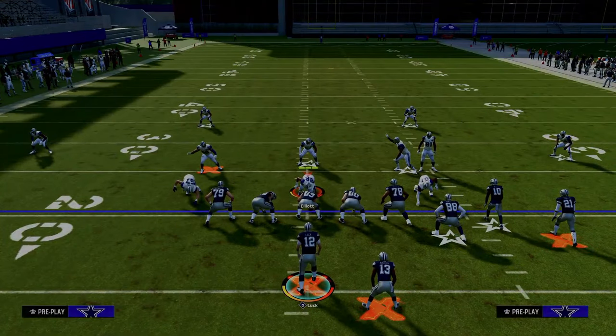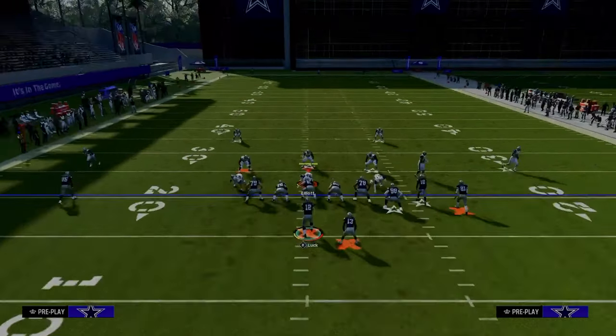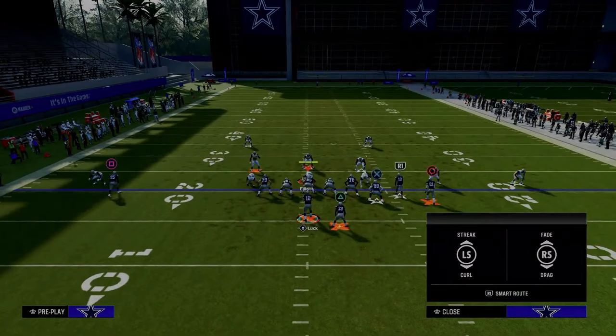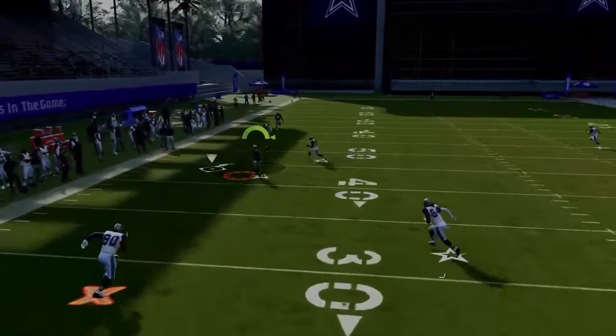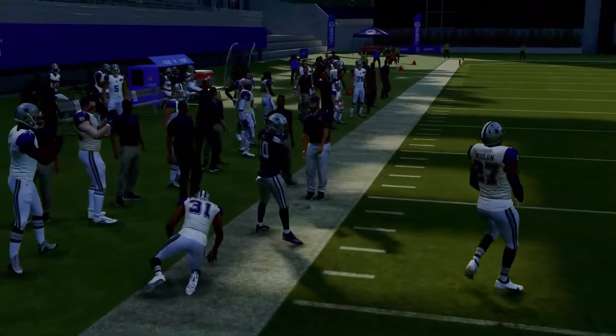This forces them into defenses like cover four drop and cover three. Against a baseline press cover four drop, the running back wheel gets open, and you also have the slot receiver getting wide open on the sideline — a nice high-low between those two receivers.